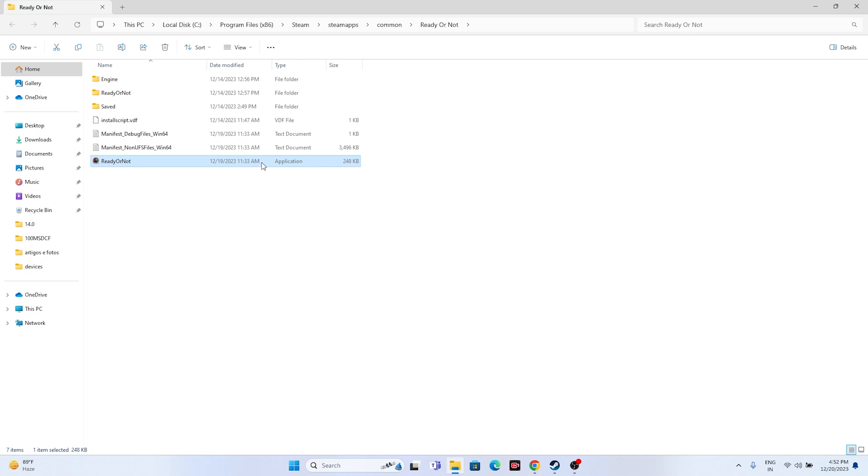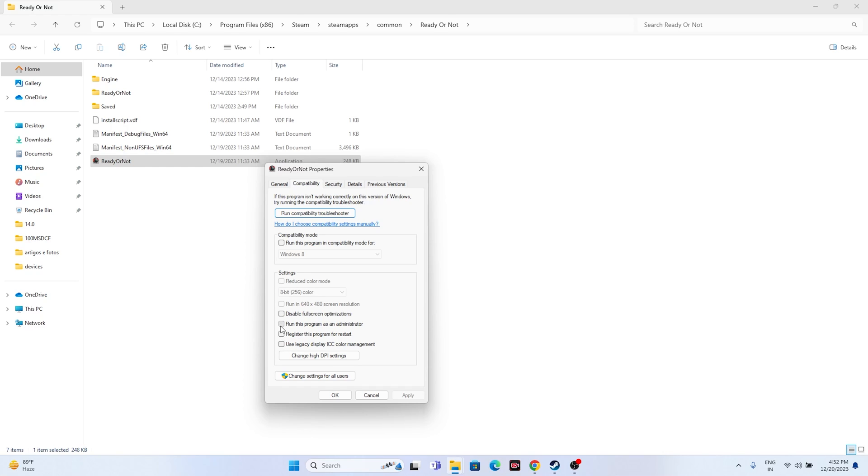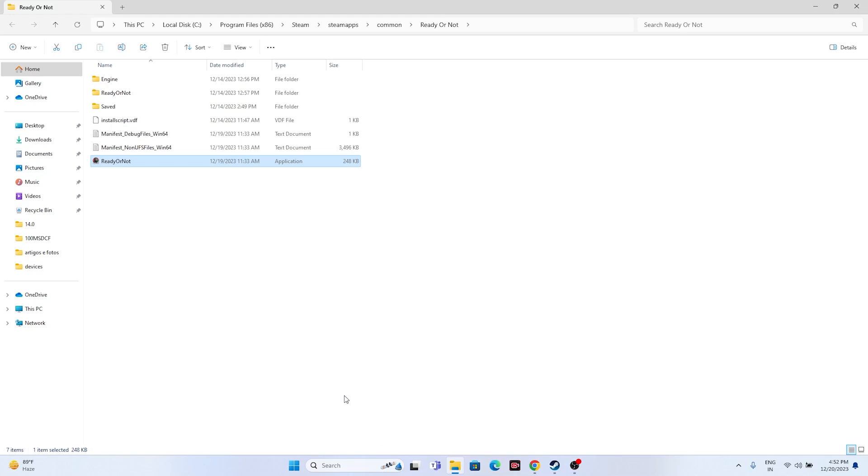Another step is to run the game as an administrator. Right-click the game executable, go to Show More Options, then Properties, go to the Compatibility tab, check 'Run this program as an administrator', click Apply and OK. In most cases this has worked for many users.